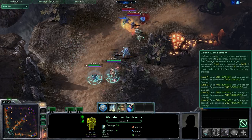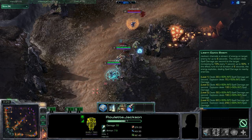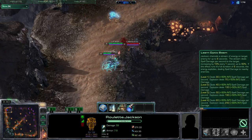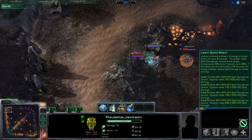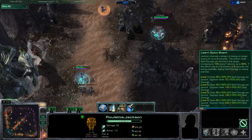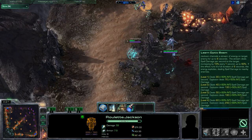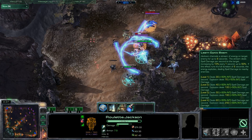Jackson's Q, Optic Beam, hasn't changed much since 5.0 and remains a channeled damage over time ability. The main difference in 6.0 is that it's no longer AOE, but instead gets stronger the longer it's channeled — up to 50% more damage — at which point it explodes dealing AOE damage. Despite its long range, it's fairly easy to get away from and is no longer AOE, so I get the skill 2nd and max it last.